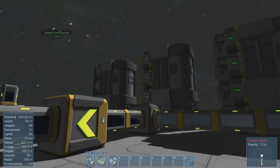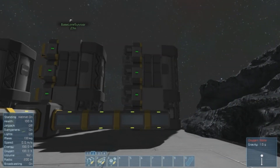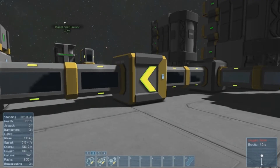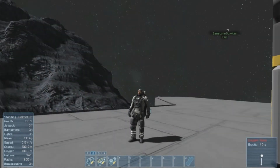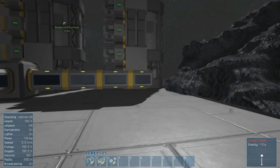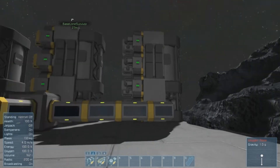The workshop mod is similar to the deer transformation in Medieval Engineers. When you press J in Space Engineers with this mod, you get a deer head. I don't have it installed unfortunately so I can't demonstrate it, but you'll see it at the end of the official video.